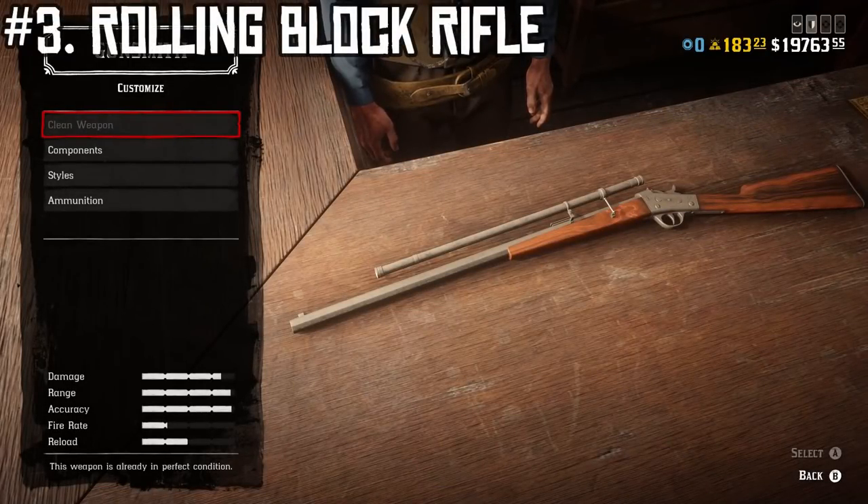At number three we have the Rolling Block Rifle, which is the first of the long scope rifle options. The key distinction between a long scope rifle and a standard rifle is that you can't not use the scope — a setting I personally don't love. I wish you had the option to switch between the long scope and a leveled open sight, but given that these are really geared toward longer range combat, it makes sense that they have a big powerful scope.